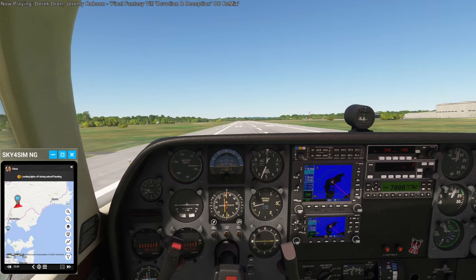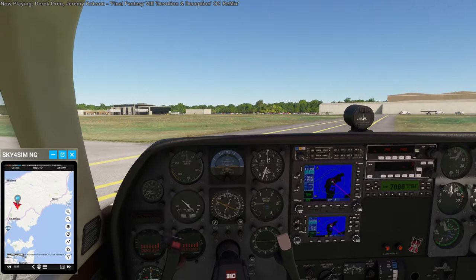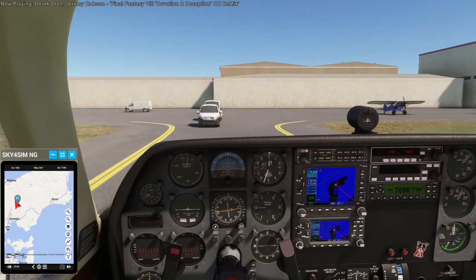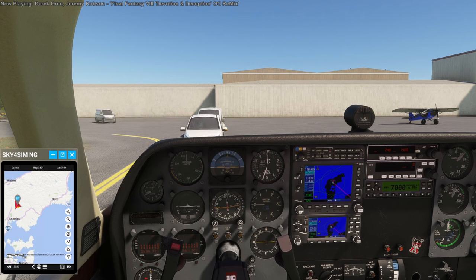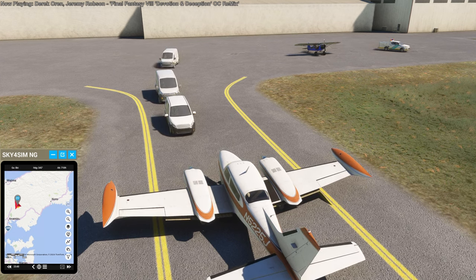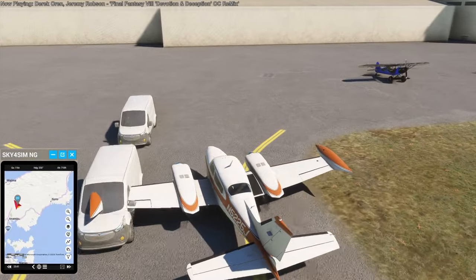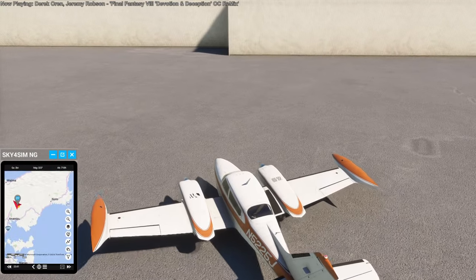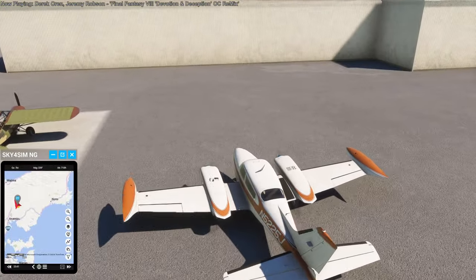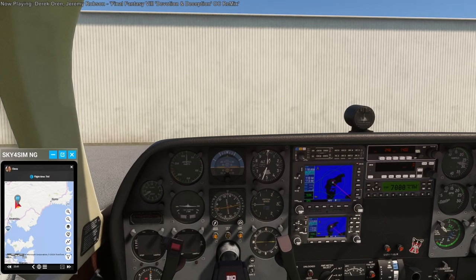Landing lights were still off — I knew I would forget them. Nice landing, pilot. Really small taxiway. These vehicles — we are not playing chicken. I hit you, I hit you too. We've got to park next to this guy. I don't know what the parking spots are, but we are here. Transporter: cargo unloading in progress.